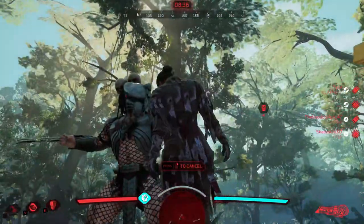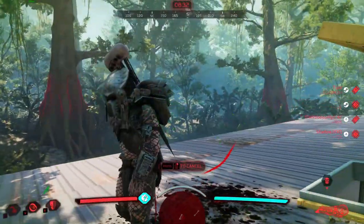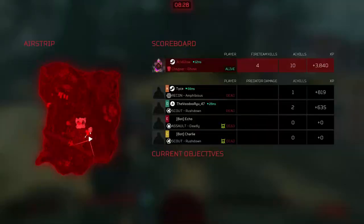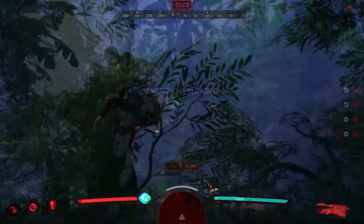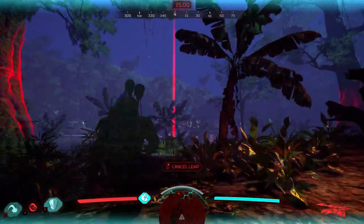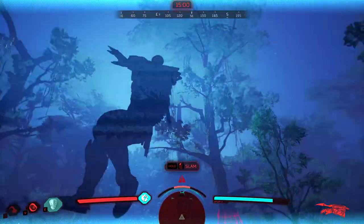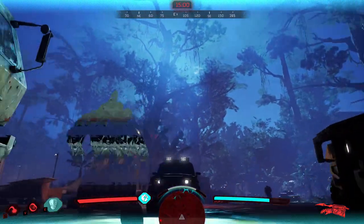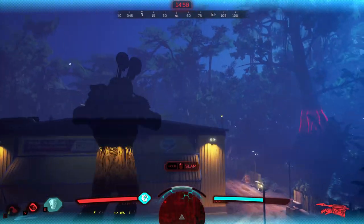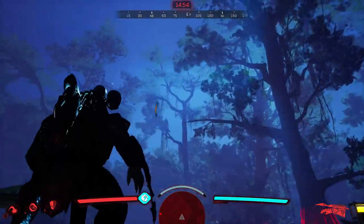That's the end of two matches in the day maps. Let's try the same build in some night maps, which I'm not too fond of. On to the third match — this is the first of two in the night, and this is Airstrip. We just did Airstrip but it was the day version, now it's the night version. I do like this map — I like the design of this one. Let's go on the rooftop. Looking good there.